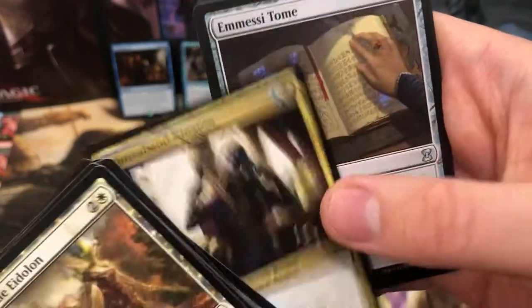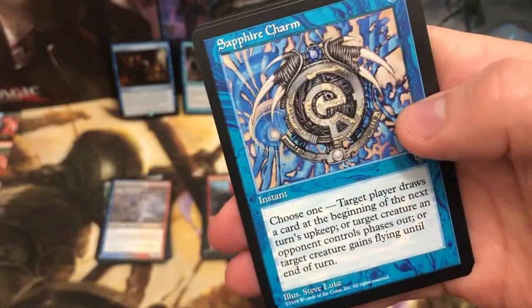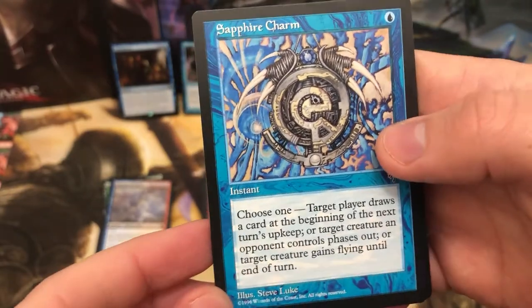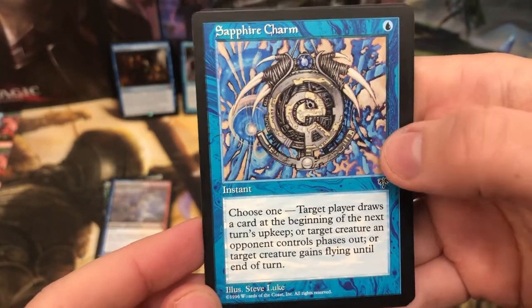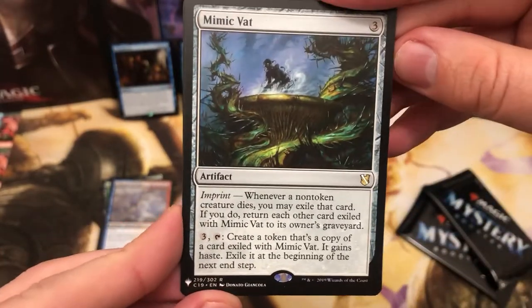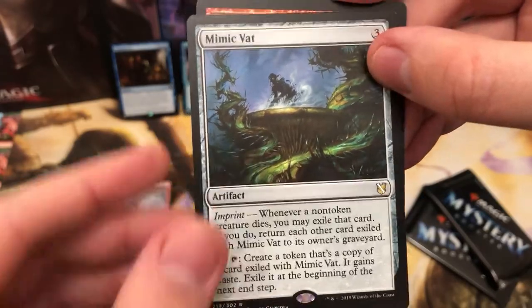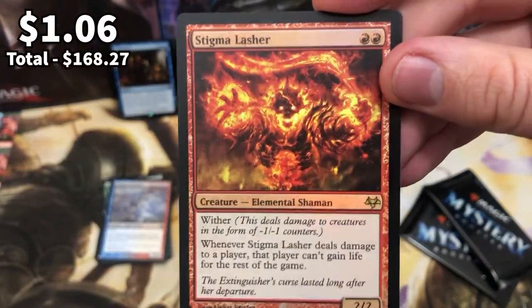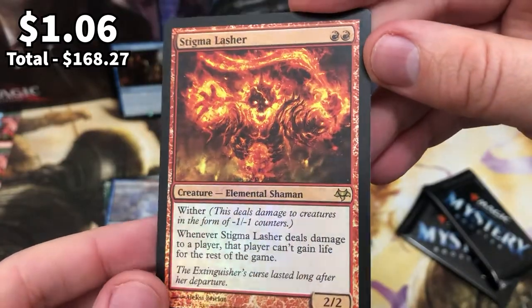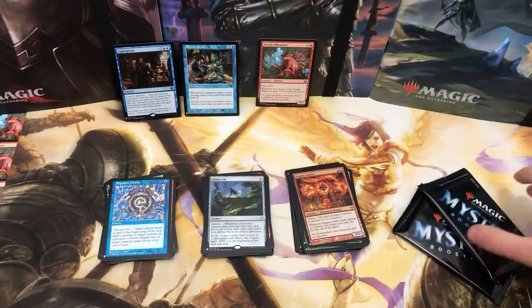Nice little tome there. Sapphire Charm in that old slot - a one-drop blue, that's cool. Mimic Vat - a card that I had in one of my pre-cons for ages and I just get confused with it so I took it out. And then we've got Stigma Lasher in that foil slot. Again, lovely art.